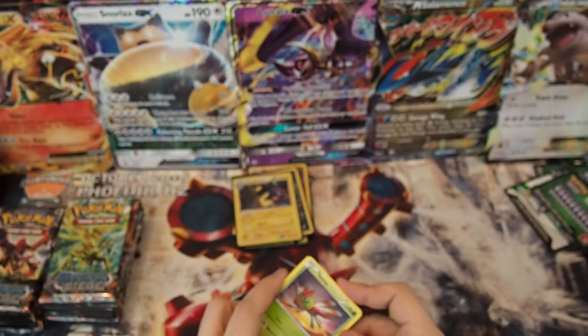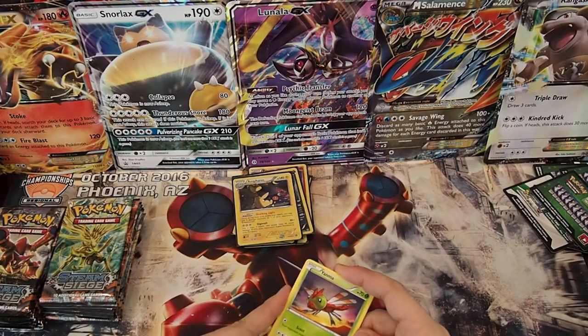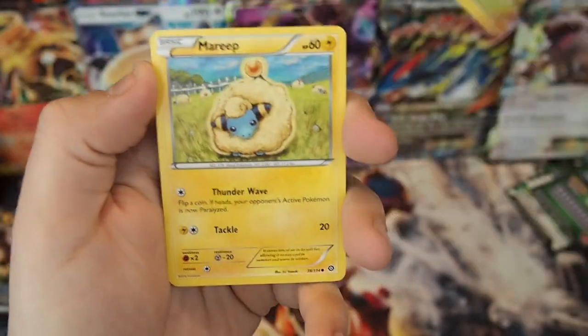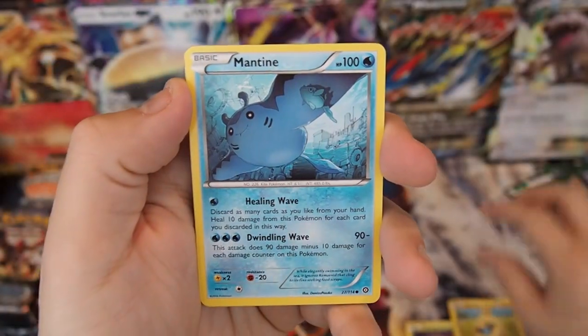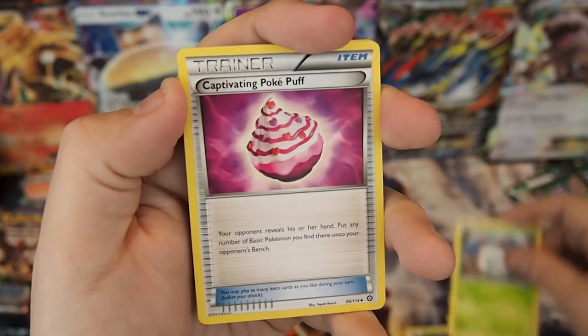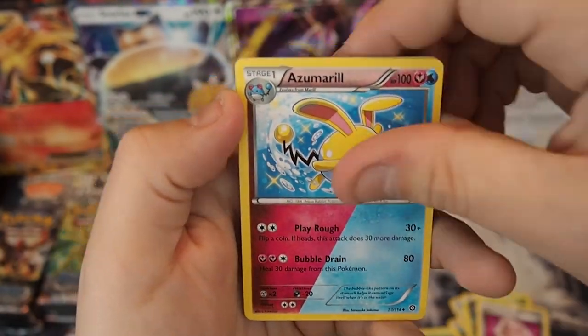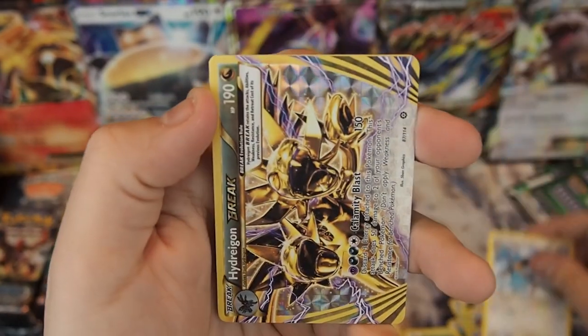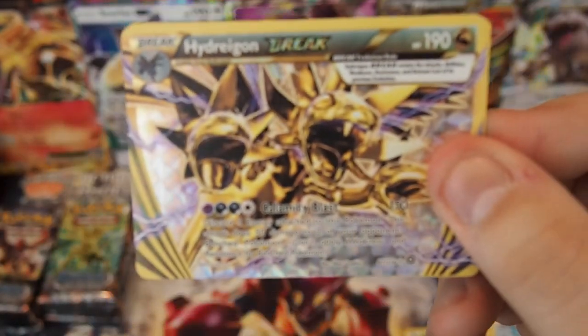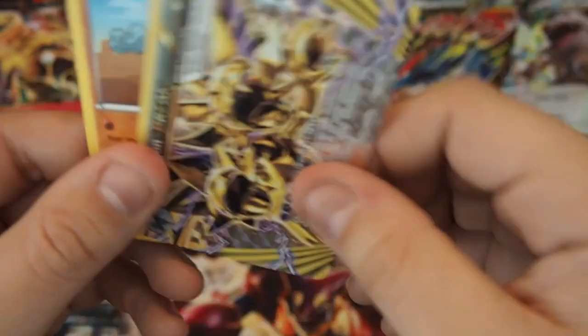If there is a Pokemon I dislike, I think it would have to be Alolan Dugtrio — just looks so dumb, in my opinion. Pack sixteen: Yanma, Mareep, Mantine, Meowth, Larvesta, Captivating Pokepuff, Azumarill, Fletchinder, and we have a Hydreigon Break! Very, very cool — worth three points.